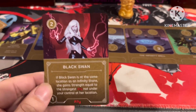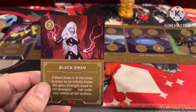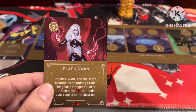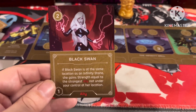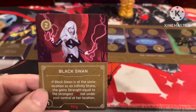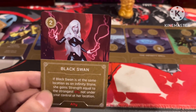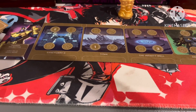Black Swan: if Black Swan is at the same location as an Infinity Stone, she gains strength equal to the strongest ally not under your control at her location. So she is weak at the start, but when you send her out to obtain the Infinity Stones, she'll be absorbing power from your opponent's strongest allies. Which is great.